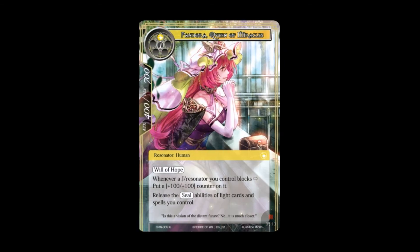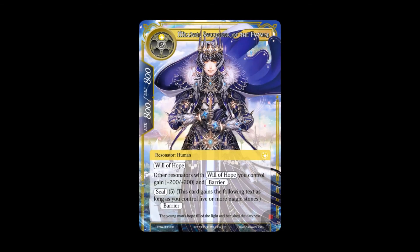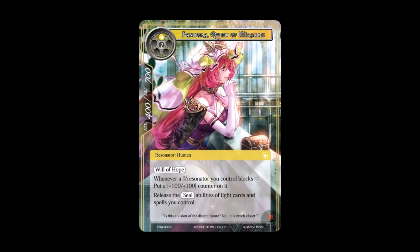Here's Pandora, Queen of Miracles — out of all the spoilers in this round, this is my favorite looking card, the best artwork. She's a two-drop human resonator, one light and one other to play, 400 attack and 700 defense. Another Will of Hope card. Whenever a J-resonator you control blocks, put a +1/+1 counter on it. But check this ability: Release the Seal abilities of light cards and spells you control. So if Pandora is on the field and Milliam is out, all Will of Hope resonators get Barrier — and Milliam gets his Barrier too without needing five stones.